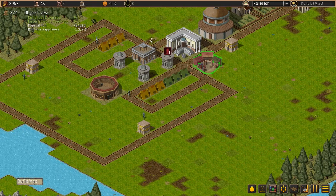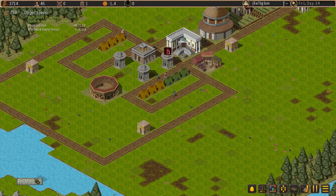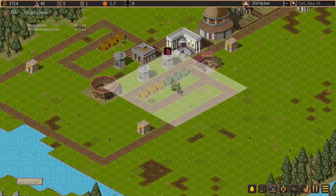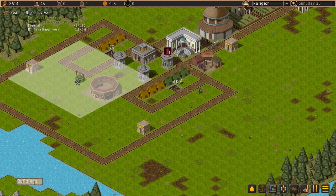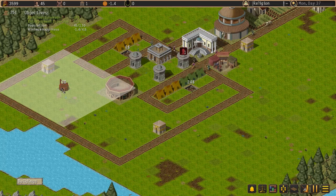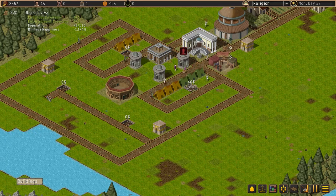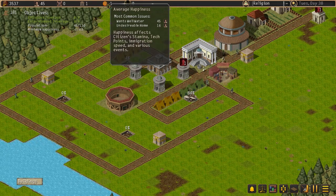We need to decide whether to stick along with the objectives or throw in an extra building. We're at 1.3 happiness. Why is our happiness affected? Well water — that's an easy one. Under health and water, well — catchment areas are here. One, two, and we'll drop one here and one here, then get some roads built across to these.